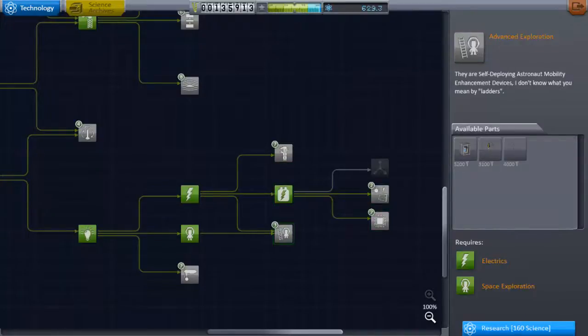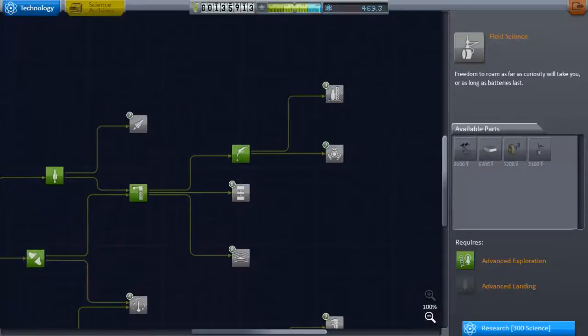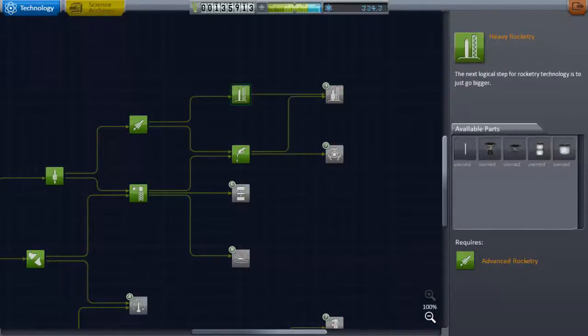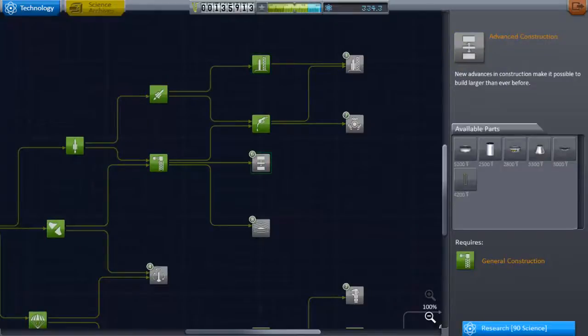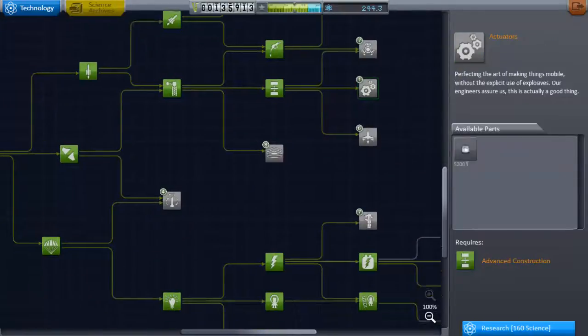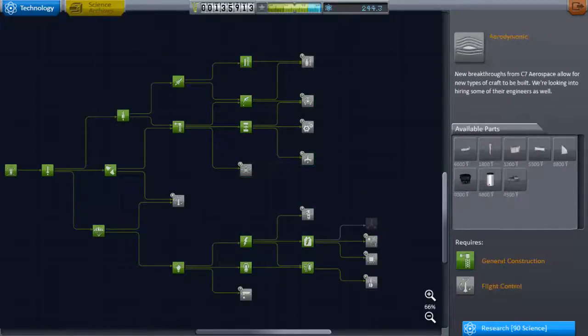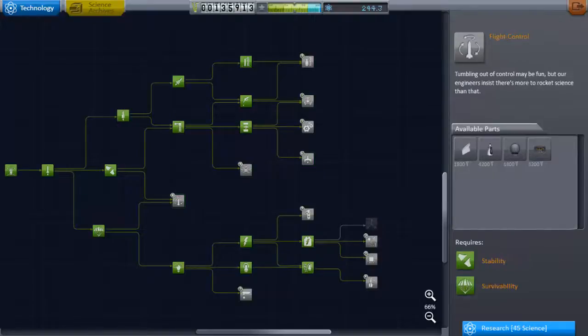At the moment I'm purchasing some new stuff with the science I got for my mission, primarily some new science gear, some better solar panels that will hopefully mean I don't run out of electricity, and some new, much bigger, more powerful rocket parts. The size two Rockamax engines will also help get the larger ship into orbit.